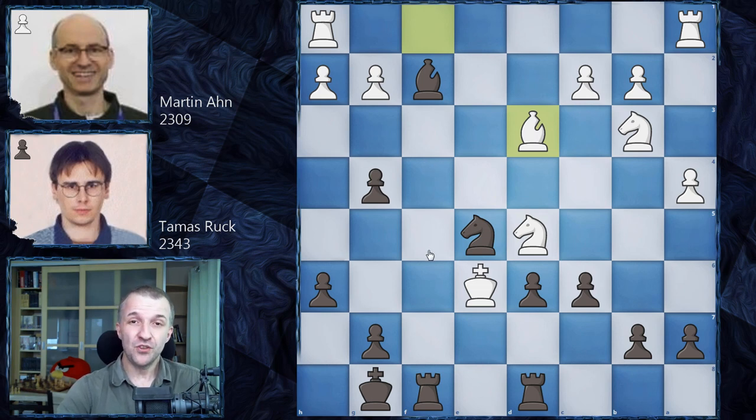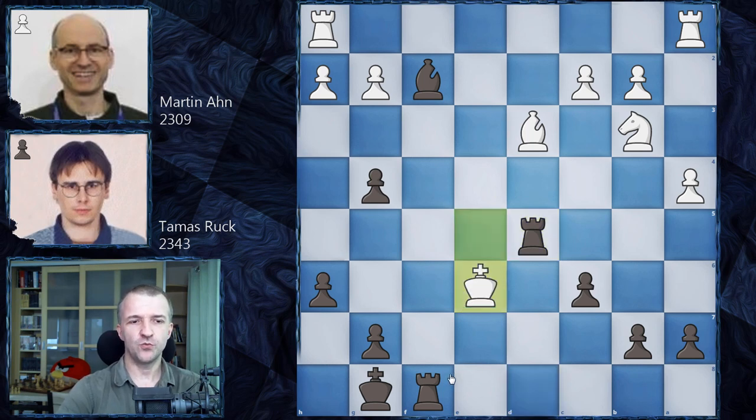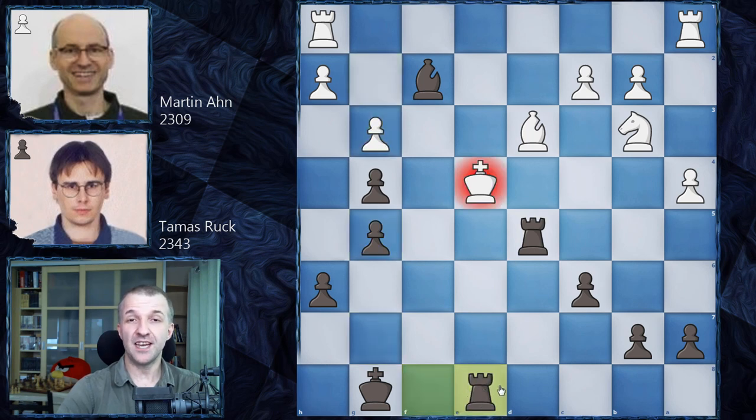Believe it or not, there's still a mating sequence here for black which Thomas Rook missed. Re8 is winning in this position. There are two defensive tries: Kd6 or Ne7. If Kd6, then Rd8, and if white takes the knight, checkmate follows: Rd5 with check - if the king moves, Re8 is checkmate in one. So Ke4, but then g5, and Rf4 is checkmate. If white tries to stop it with g3, then Re8 is also checkmate. Very beautiful!